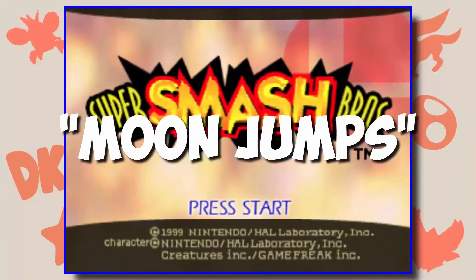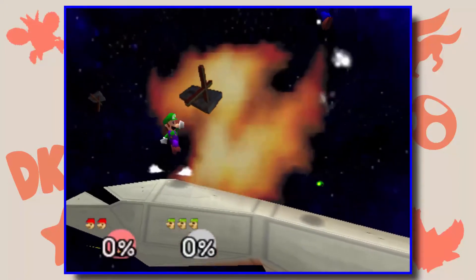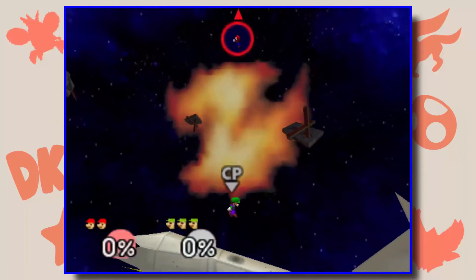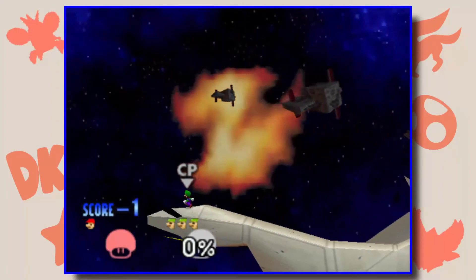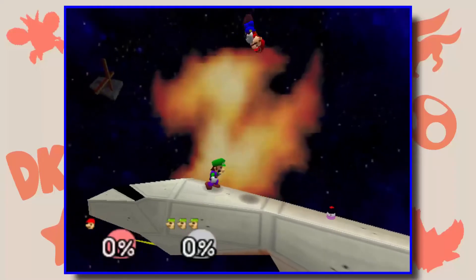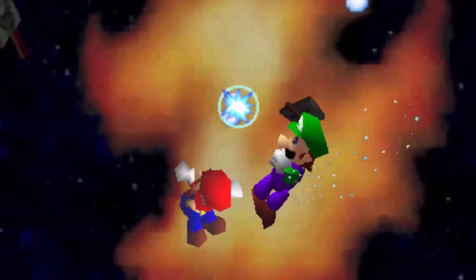This first hack that I found was called Moonjumps, and it does exactly what you would think it would do. You jump to the moon. And then you die. Haha Luigi, you can't get me now, can ya? Well, maybe he can.